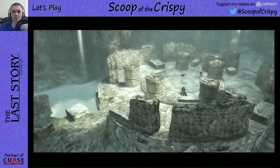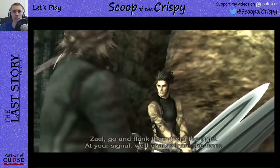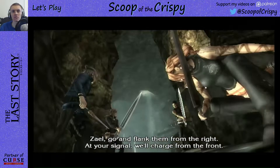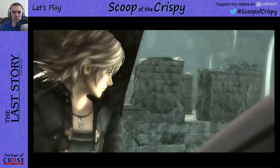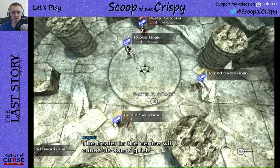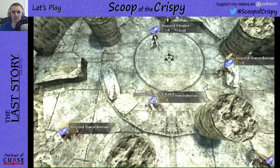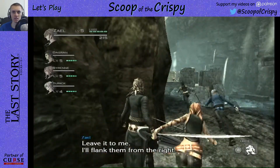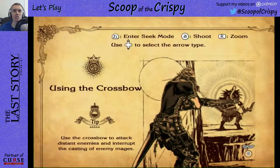Take a good look — some of them can use magic, those magic users. Zale, go and flank them from the right. At your signal we'll charge from the front. We'll finish this before they know what's hit them. The healer in the center will cause us some grief — I want this fast and clean. I'll flank them from the right — they've got lookouts in position already. Enter seek mode, shoot/zoom, use up and down to select the arrow type. Use the crossbow to attack distant enemies and interrupt the casting of enemy mages.